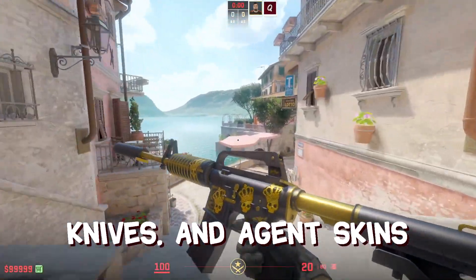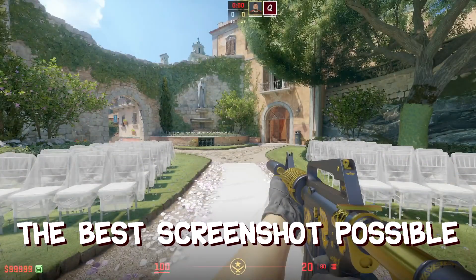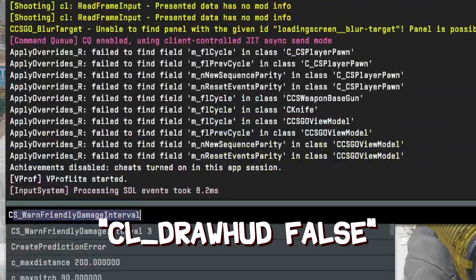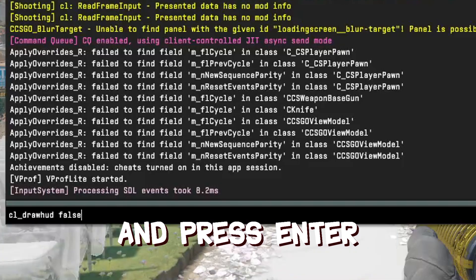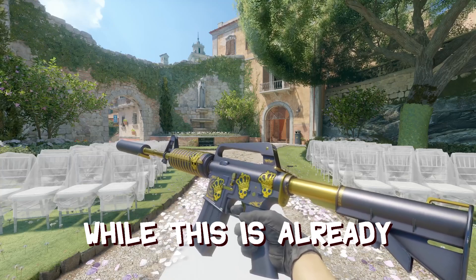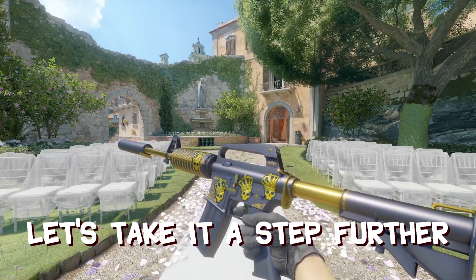This works for weapons, knives, and agent skins. Now it's time to make the best screenshot possible. Start by opening the console and typing 'cl_drawhud false' and pressing Enter. As you can see, the heads-up display is now gone. While this is already good enough for decent screenshots, let's take it a step further.